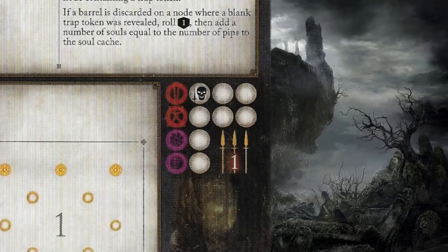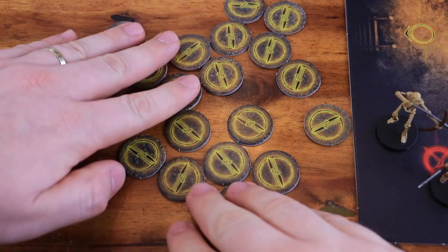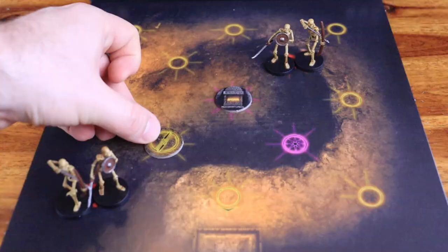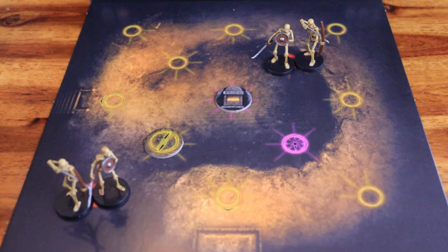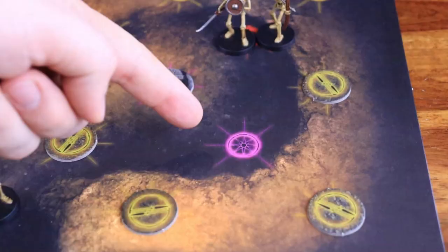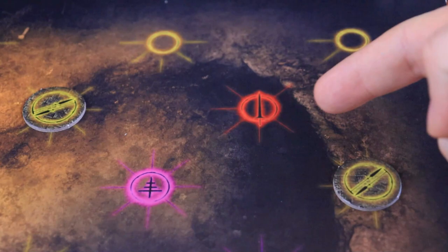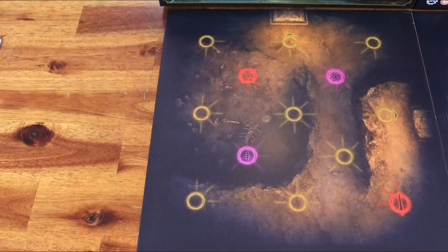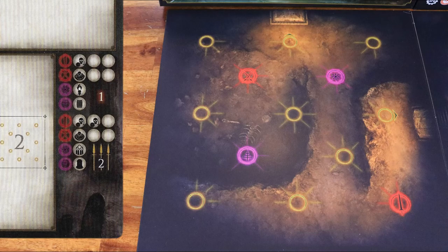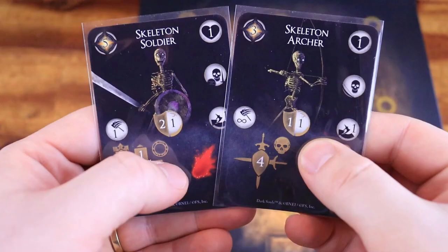If the setup includes the trap symbol, you must add traps to the tile as well. Shuffle the trap tokens face down and place one face-down trap token on each of the tile's nodes, excluding any character start, enemy spawn, terrain, and door nodes — skip the enemy spawn and terrain nodes even if they are empty. If the encounter uses multiple tiles, there is a unique setup for each tile: setup 1 is used on tile 1, setup 2 is used on tile 2, and so on.